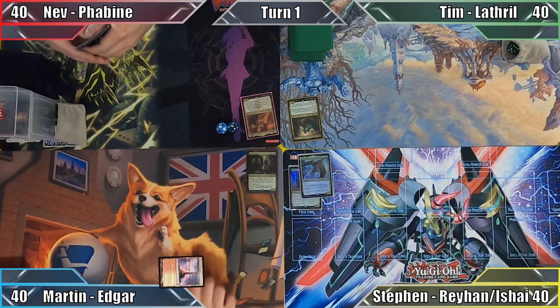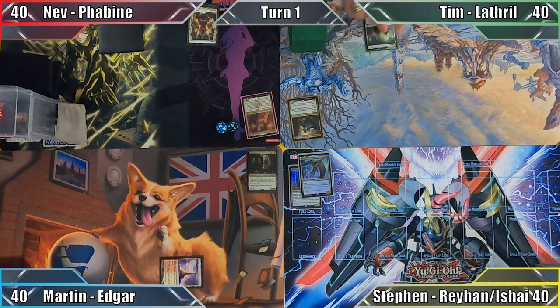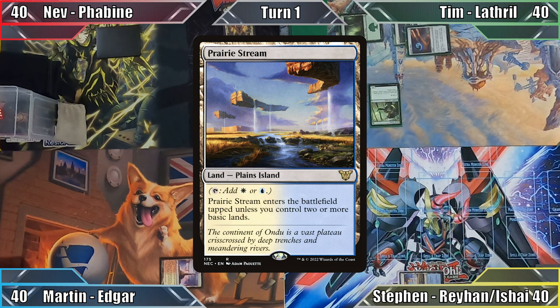I win the die roll and start things off by playing Temple of Triumph. I scry, keeping the top card of my library where it is, and pass to Nev. Nev plays a Plains and passes. Tim plays a Forest, casts Sol Ring, casts Arcane Signet, and casts Elvish Mystic — so that's an explosive start. With five mana on board turn one, he ends his turn.